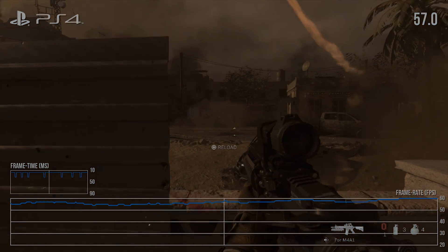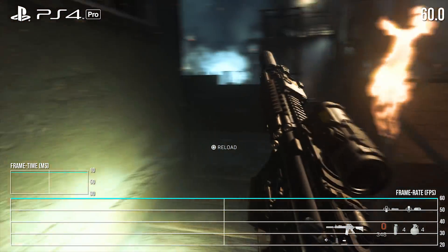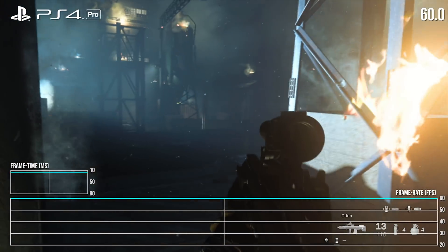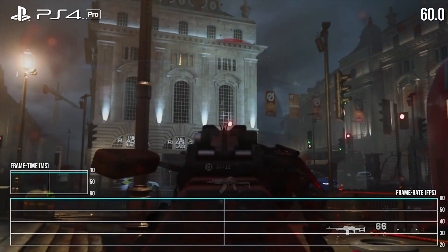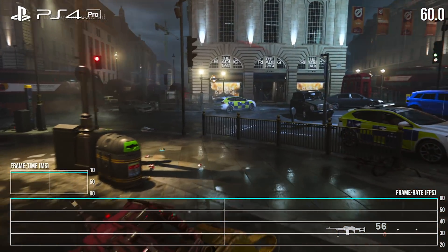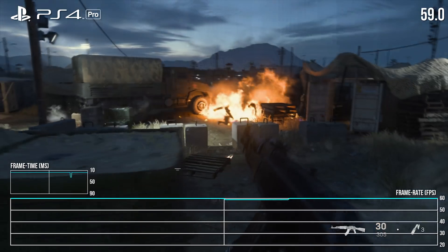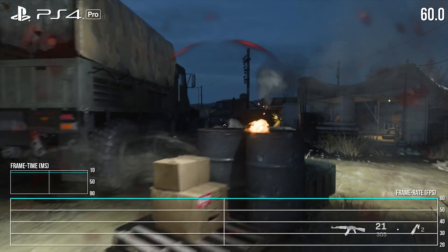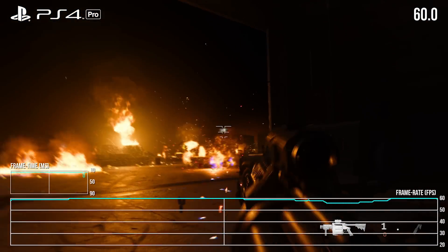Switching to PS4 Pro is really good news. The whole opening three levels run fine with only a couple of one-off dips. And that warehouse section that hit 40fps on base PS4? On Pro it just plows through at 60fps with only one or two hitches. It's infinitely better. The PS4 Pro handles the campaign's most demanding section with ease, making it a dramatically different experience to base PS4.